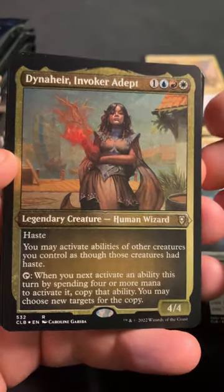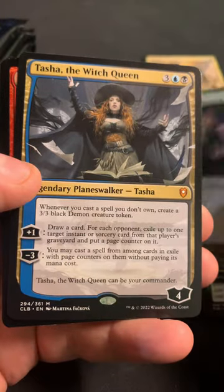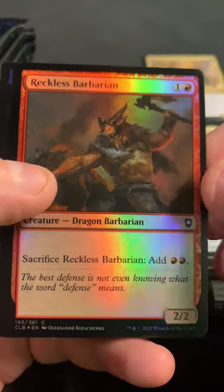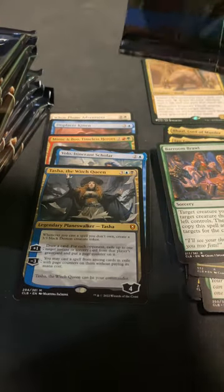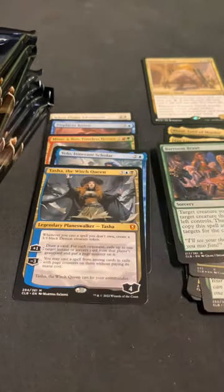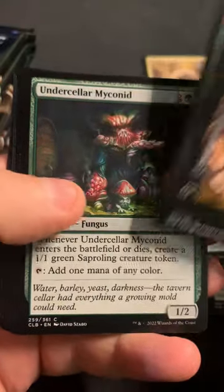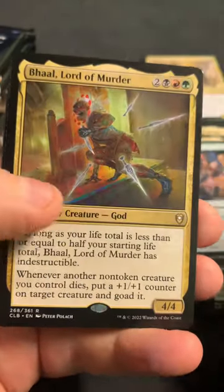We got a Dynahar Invoker Adept, Ballroom Brawl. Tasha the Witch Queen as another Mythic. Reckless Barbarian as the foil. I feel we're doing pretty good for Mythics so far - getting three Mythics. Definitely still have a little ways to go. Hopefully we can snag a Dragon - that's the hope.